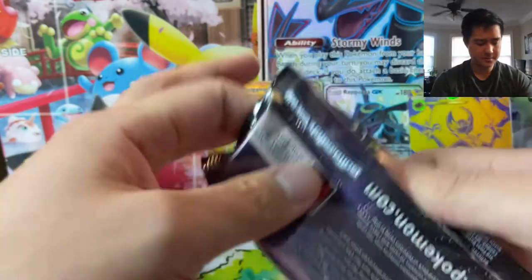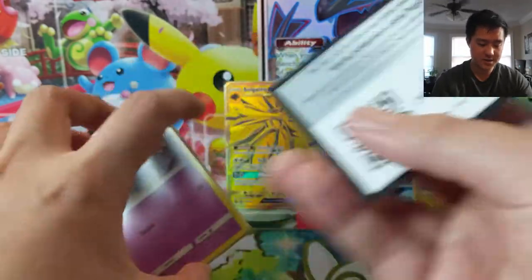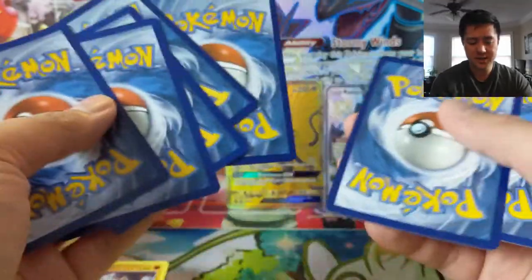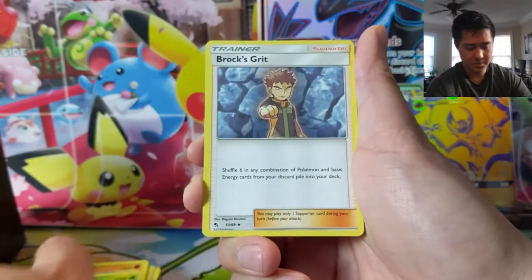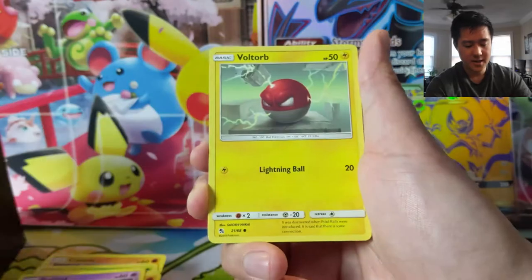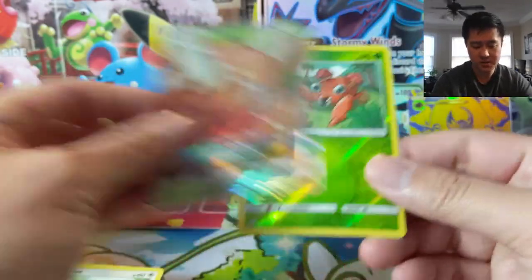Two packs remaining — got this Mew and then a Charizard pack art. Still looking for a couple of shiny GX's, a couple of supporters, a couple of stadiums, and a couple of Tapus. Toxicroak, Cubone, Geodude, Eevee... a Pinsir GX, which I suppose is a hit.